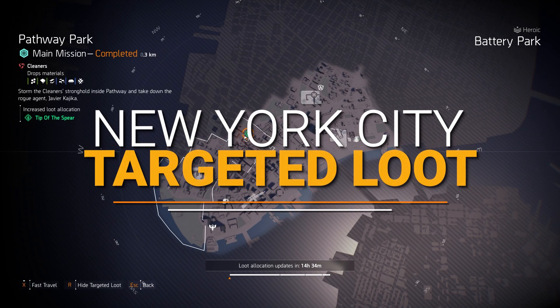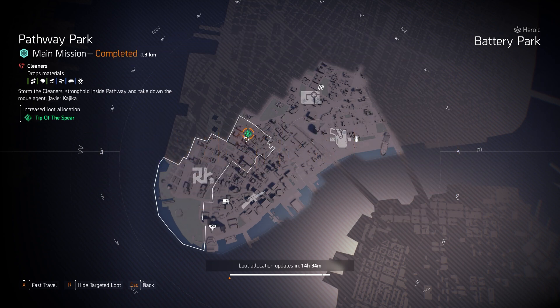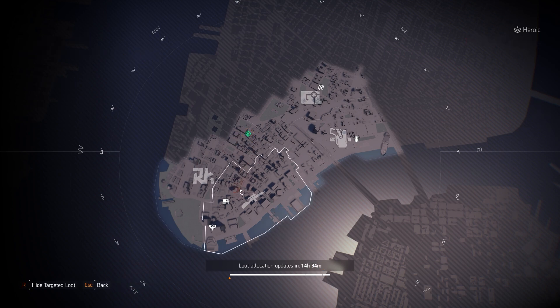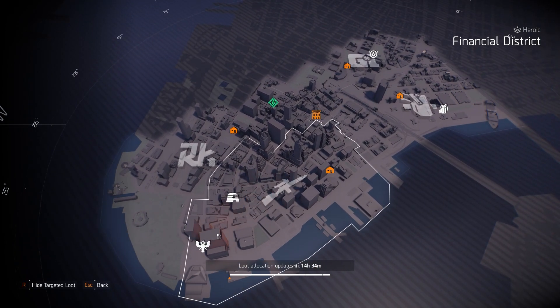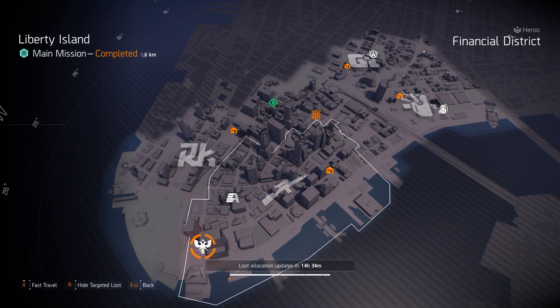In New York City, the only gear set is Tip of the Spear — it increases your specialization weapon damage. I never really use it since specialization weapons don't matter that much, but it can be useful in raids and legendaries at specific points. At Liberty Island we got Petrov, so you can farm the Contractor's gloves with 8% damage to armor — farm the brand not the type for better results.